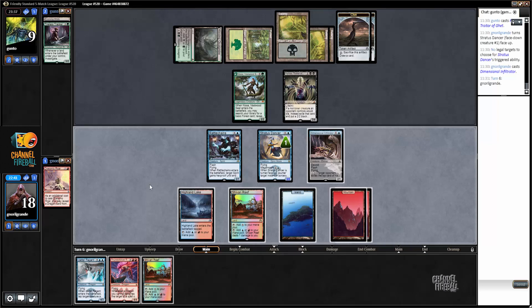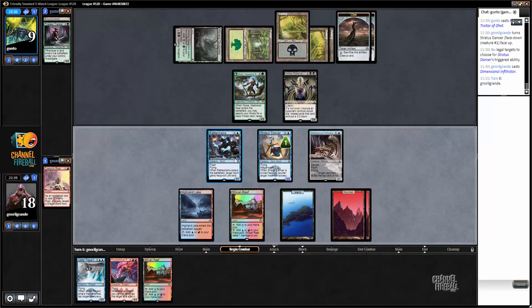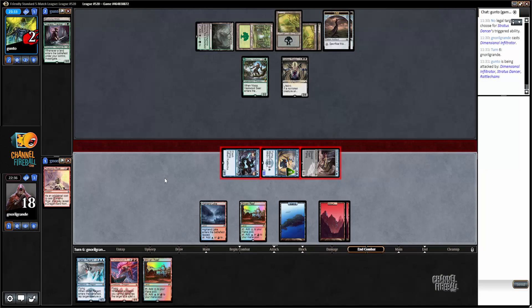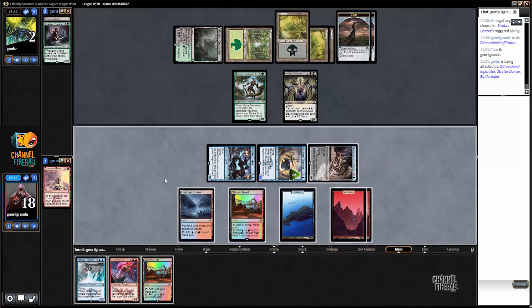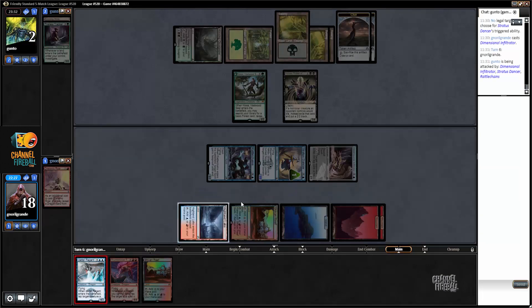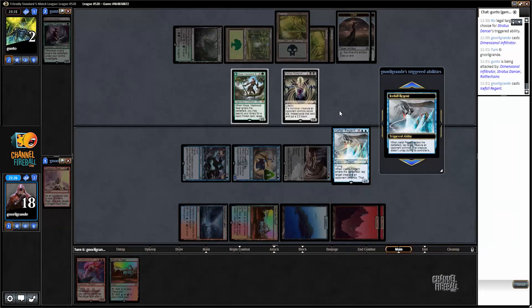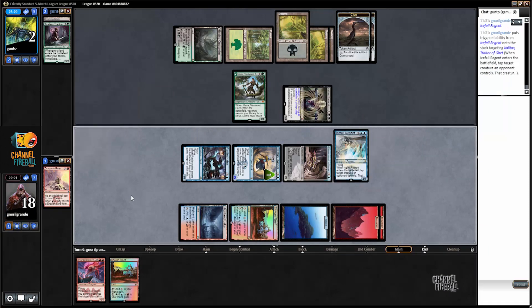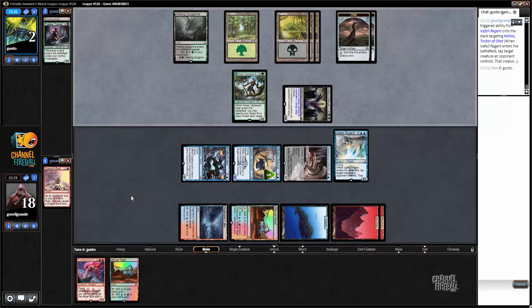Because Thunderbreak is very bad against Languish. So since my opponent is on 2 life, I'd rather just play Icefall here. Now that my opponent gained 3 life, and if my opponent happens to have Languish, we're just going to play Thunderbreak, which is going to kill my opponent unless he has another Languish to clear all the tokens. I think it's the best plan for me.